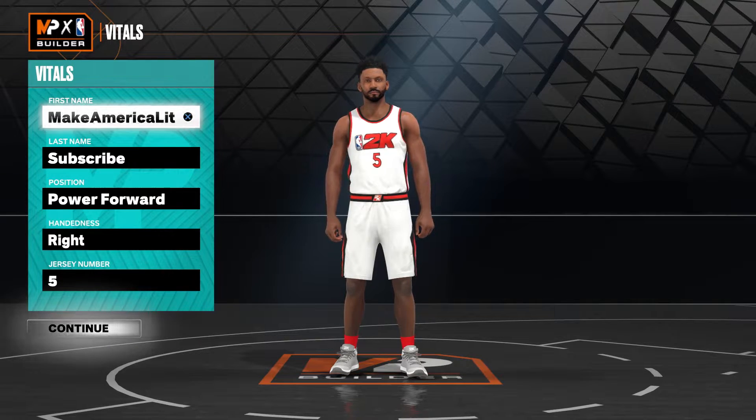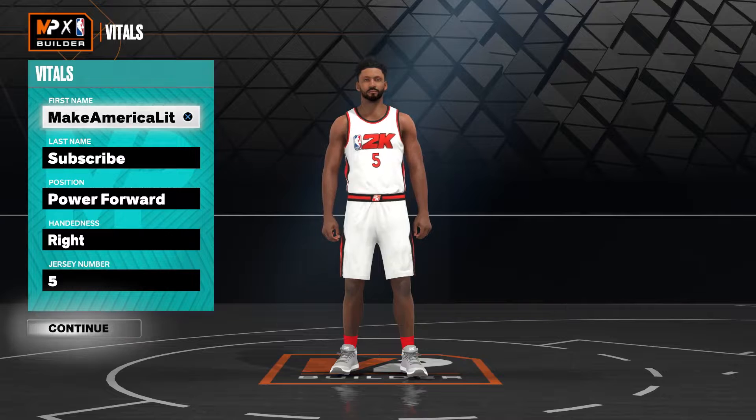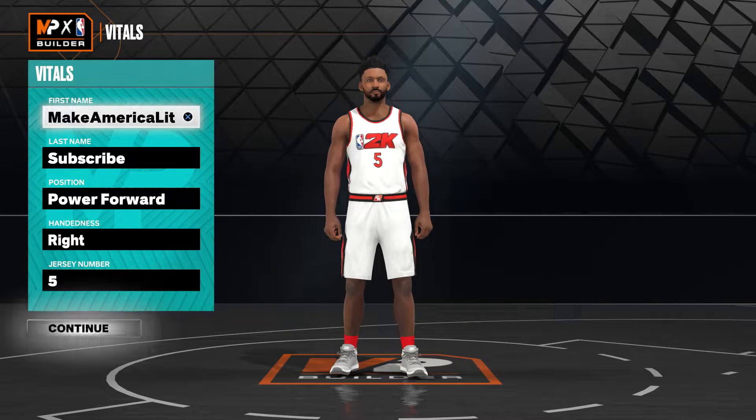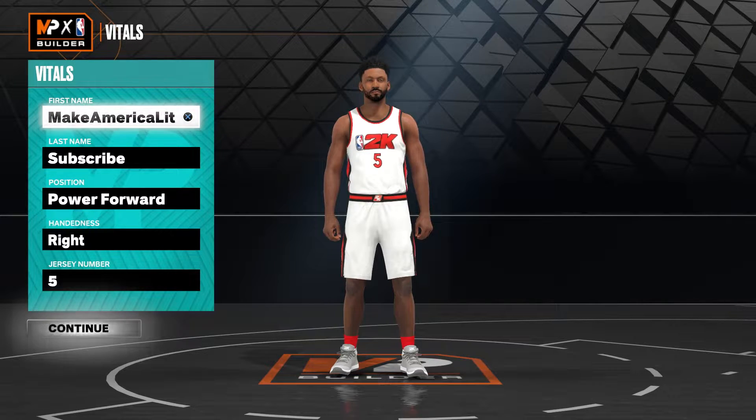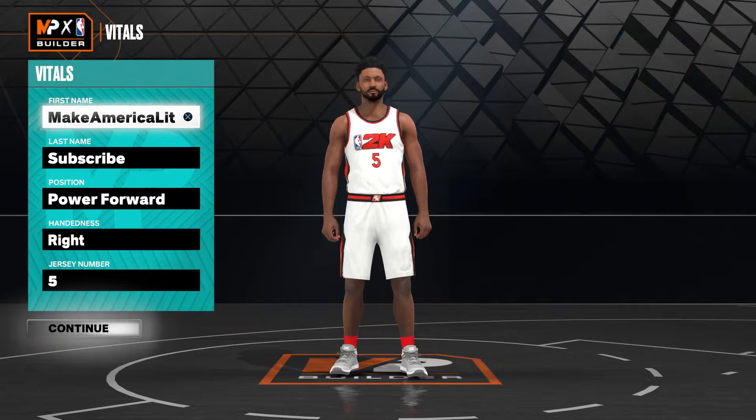He has a 76 ball handle, 70 pass accuracy, 65 offensive rebound, 75 standing dunk, 85 driving dunk, 75 defensive rebound, 68 interior defense, 66 perimeter defense, 61 block, and 62 steal — with 80 speed, 74 speed with ball, 80 acceleration, 83 vertical, 77 strength, and 90 stamina. His badge count includes silver aerial wizard, fearless finisher, and slithery, with bronze acrobat, bully, fast twitch, limitless takeoff, posterizer, pro touch, bronze vice grip, and gold pogo stick.